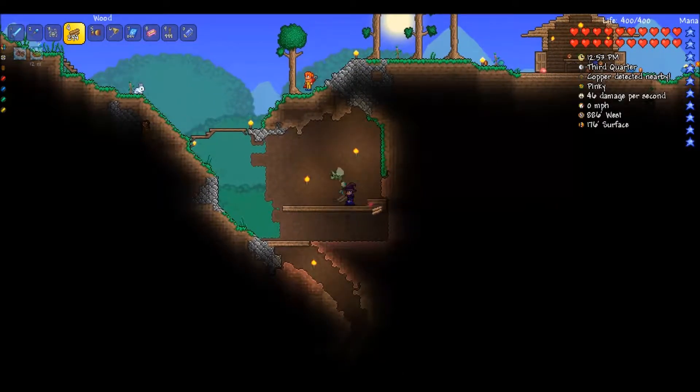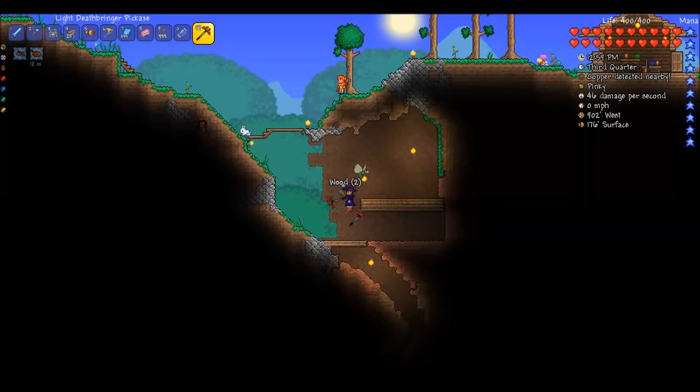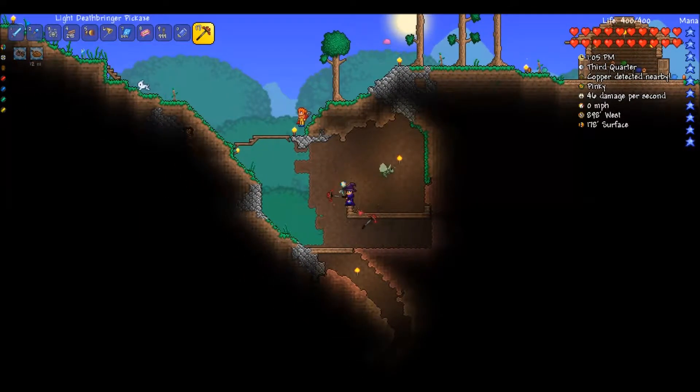One, two, three, four, five, six, seven, eight, nine, ten — and the wall. I'm like at the edge of the wooden tub. Yeah, it makes a lot of sense, doesn't it? Lava inside your wooden container.